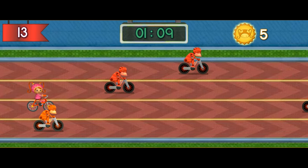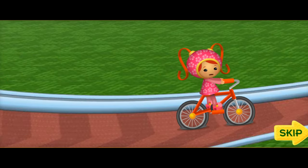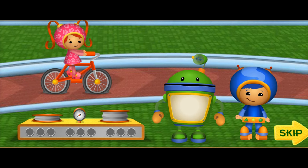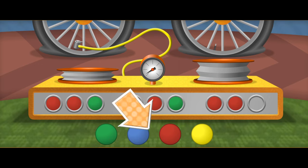Oh no! Something's wrong with my bike — time for a pit stop. Both my tires are almost flat. This tire pump can fill the bike tires, but first we need to turn it on. Those colored lights make a pattern, but the last light isn't on. Umi friend, we can use our pattern power — use your mouse to click on the correct light to complete the pattern.